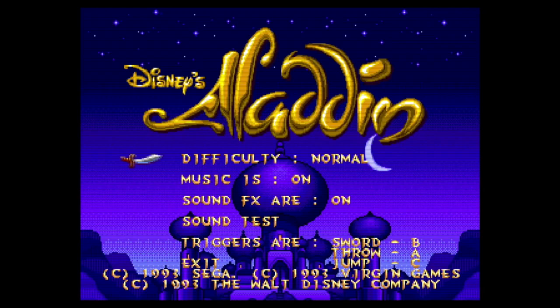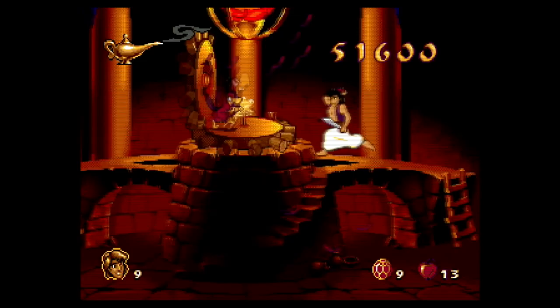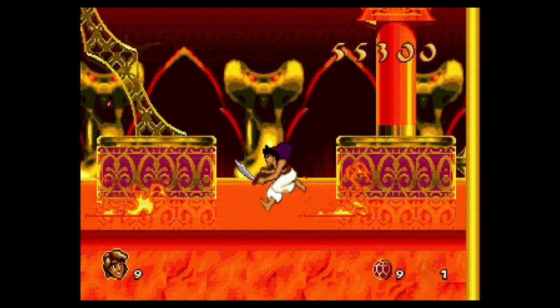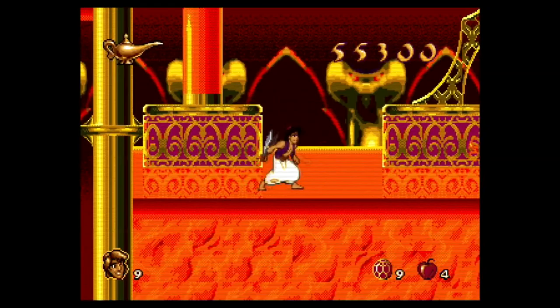I have very little to criticise in Aladdin. The default control scheme feels a bit awkward to me, but you can change it in the menu before you start. I did find it a bit odd that sometimes the best strategy for defeating enemies seemed to be chucking apples from such a far distance that you couldn't even see what you were hitting. This is especially true on the final boss fight — it was a little anticlimactic to defeat Jafar while I couldn't even see him on screen. However, these are relatively minor issues that really don't take away from the fun.